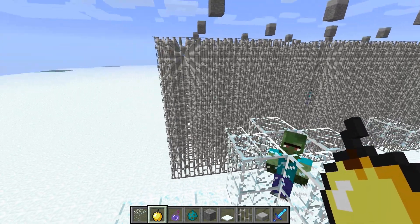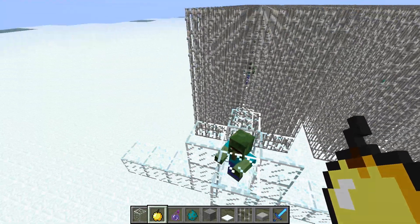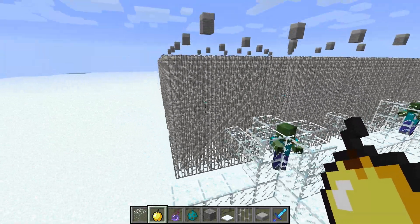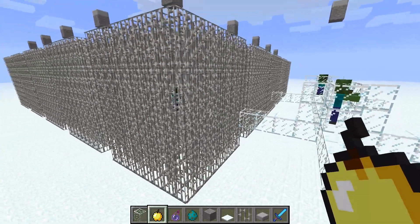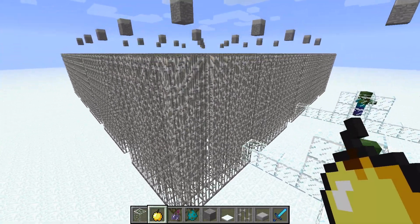SciGuyRyan pointed out to me a while back that zombie villagers are converted faster if you surround them with iron bars and beds. I checked the code as well, and indeed they are converted faster, but I wasn't really sure how much.